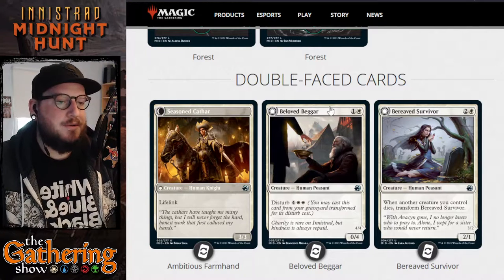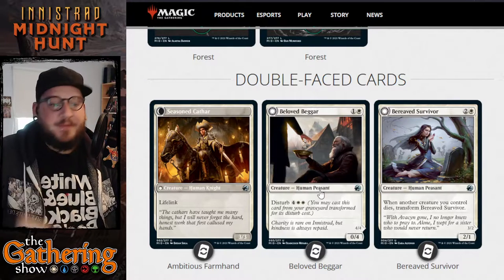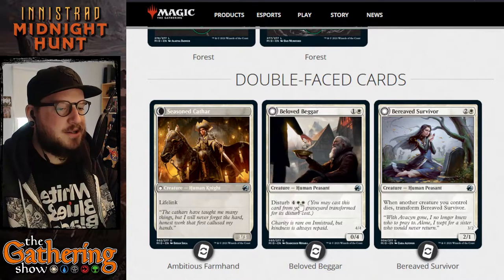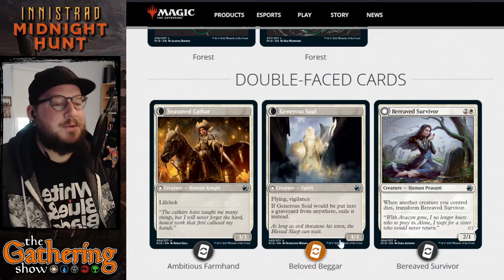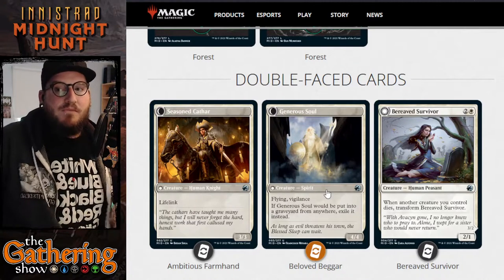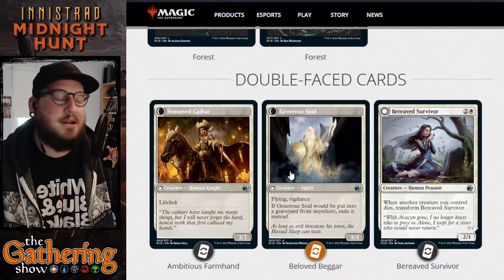This next one features another mechanic. Its day side is Beloved Beggar — for one and a white, you get a 0/4 Human Peasant, so a nice blocker. You don't have control over when you transform it. When the Beggar dies, it goes into your graveyard and you pay its Disturb cost: 4 and 2 white to cast it from your graveyard. When you cast it from your graveyard, it transforms into the Generous Soul — a 4/4 Spirit with Flying and Vigilance. If Generous Soul would be put into your graveyard from anywhere, exile it instead. So once that spirit dies, it does not come back.